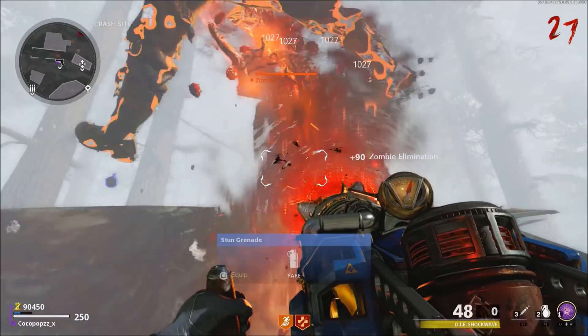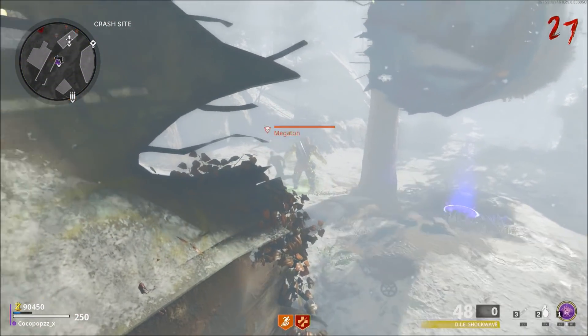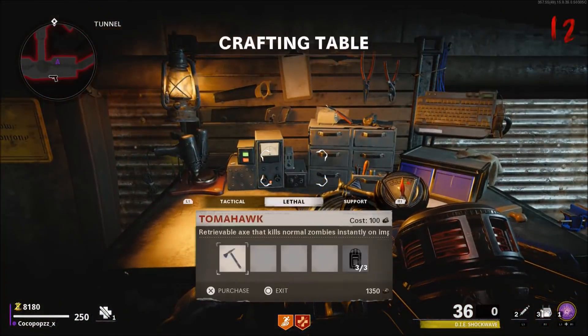Now the good thing about it is when you're on the correct spot, the big megaton will just stand AFK. Now a big shout out to Freight Train — his link will be in the description. He's the founder of the method and the spot, so head over and check him out. That would be much appreciated.